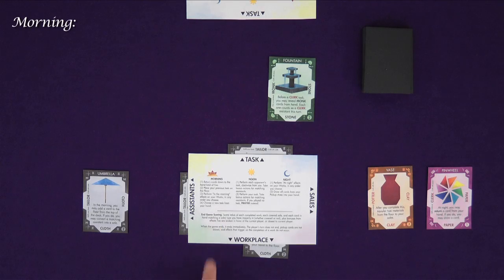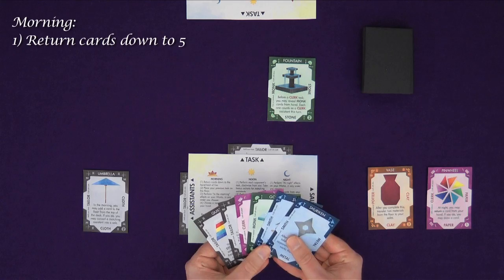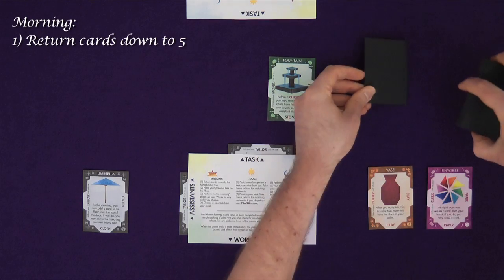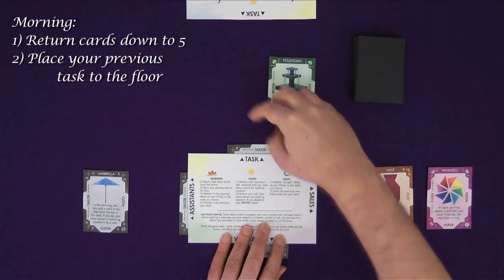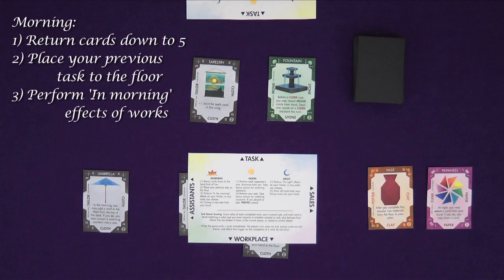You start with the morning, which is the setup phase. One, check your hand size and discard down to five cards. Any discarded cards are returned to the bottom of the deck. Return is a keyword in this game and means to place a card or cards to the bottom of the deck. Some works will use this. Two, discard your previous task — the task you played last turn is put onto the floor. Three, perform morning effects. Some works have effects that can be utilised in the morning; if you have more than one, you can choose to do them in any order.